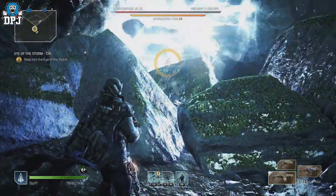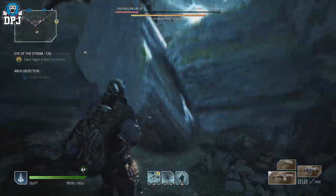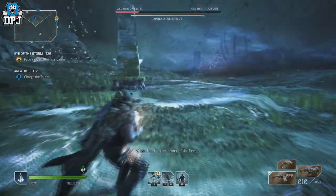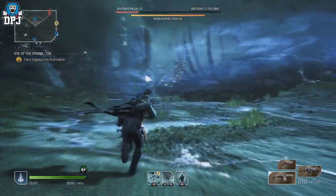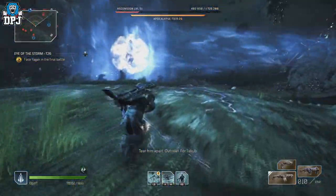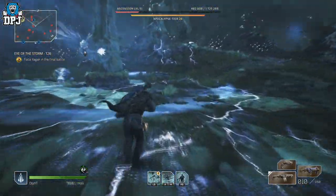Simply start up the expedition — start up the Eye of the Storm just like this — and I'll show you exactly what you need to do. All you need to do is run to all three totems and activate them. Once you activate them — as you can see, there's one here, one there, one there, and one over there — activate these by simply standing on them. You spawn in ads as you can see there as they're spawning in.